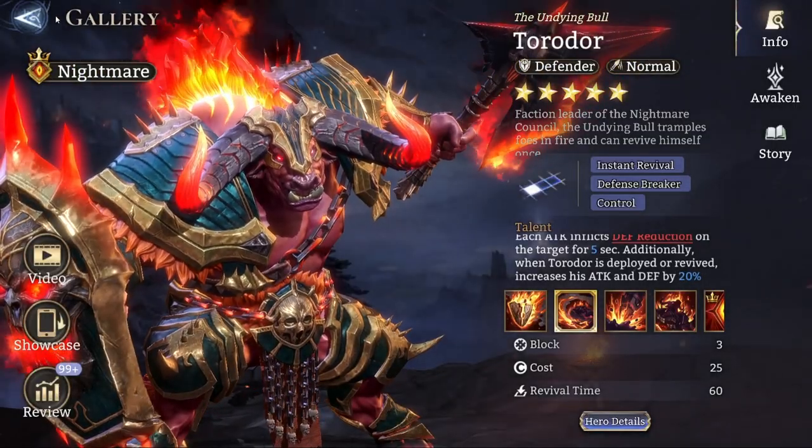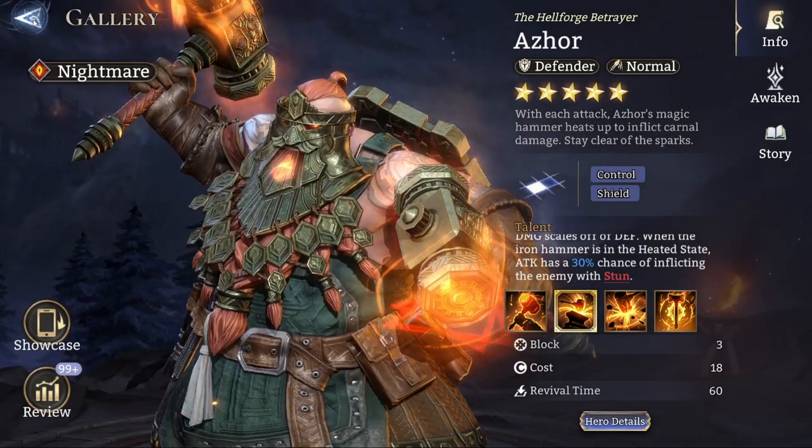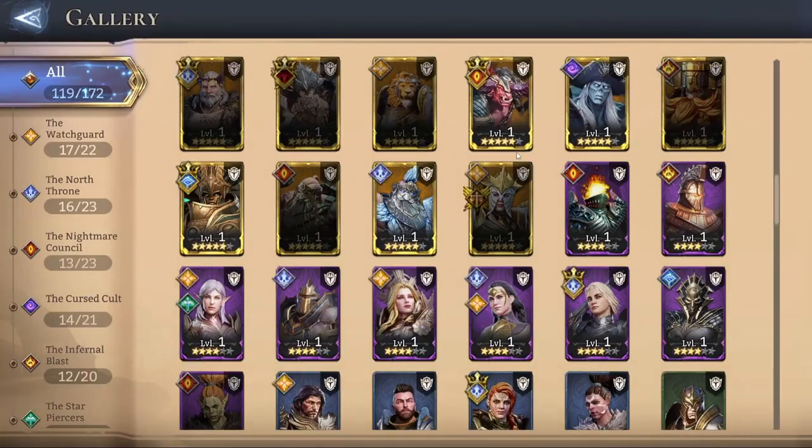If you have Toridor, he can pair decently well with Azar. Even though you don't want to build him with an attack-based build, Toridor provides a lot of area-of-effect control with his stuns. The invigoration attack speed bonus is highly niche for defenders, so specifically for this fight I would build Toridor with a normal defender build focused on lowering damage intake.